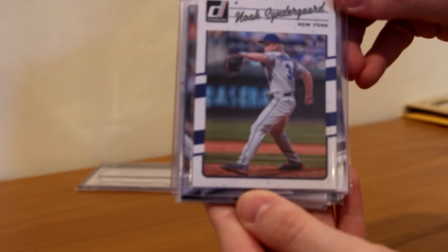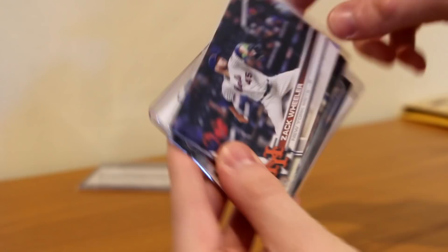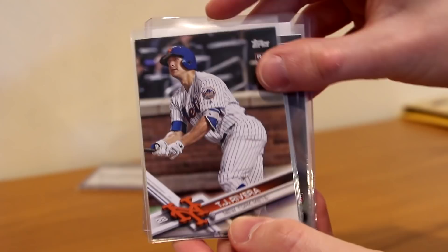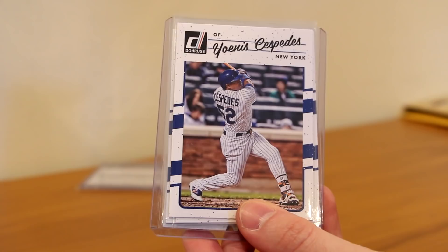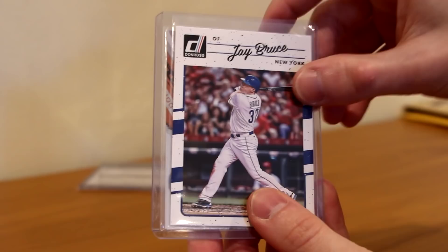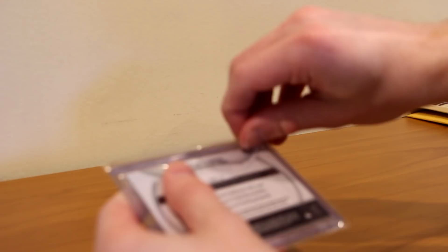Now let's check out the next pile. We've got Noah Syndergaard from Donruss — awesome, thank you. Neil Walker, Yoenis Cespedes, Zach Wheeler, TJ Rivera rookie — very nice — Gavin Cecchini rookie from Bowman, Robert Gsellman rookie from Bowman, Yoenis Cespedes again, Curtis Granderson, Jay Bruce, and a Breakout Moments Matt Harvey — very nice card, look at that, beautiful. Thank you for the extras, man. Like I said, I sent you a card, you didn't have to send anything back, and thank you so much for doing so.